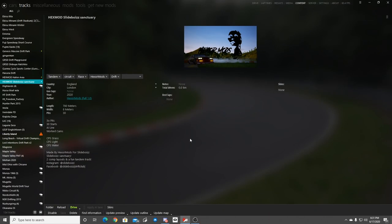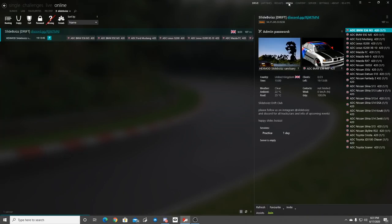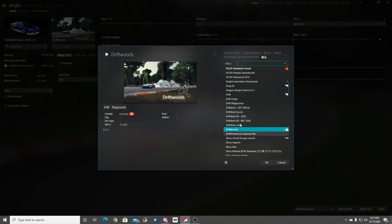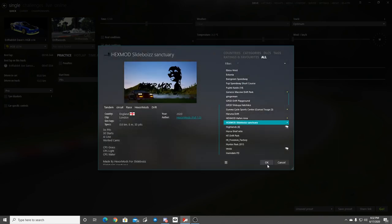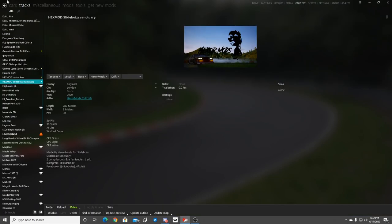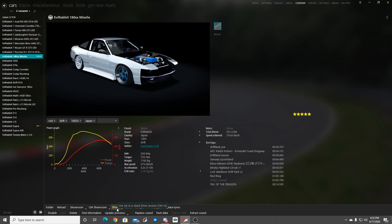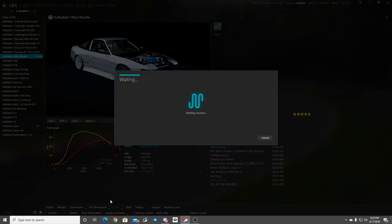They did send me this track link — I will leave the link down in the description box below because this is a public track for you guys to download. Slyboy Sanctuary from Hexmod. So we're going to be ripping this track here today to get our first impressions on it. We're going to go to Content, then Drive, Single, and find the Hexmod — there it is — Slyboy Sanctuary. I haven't decided which car I really want to take out, but I feel like we're going to take out the Missile 180.